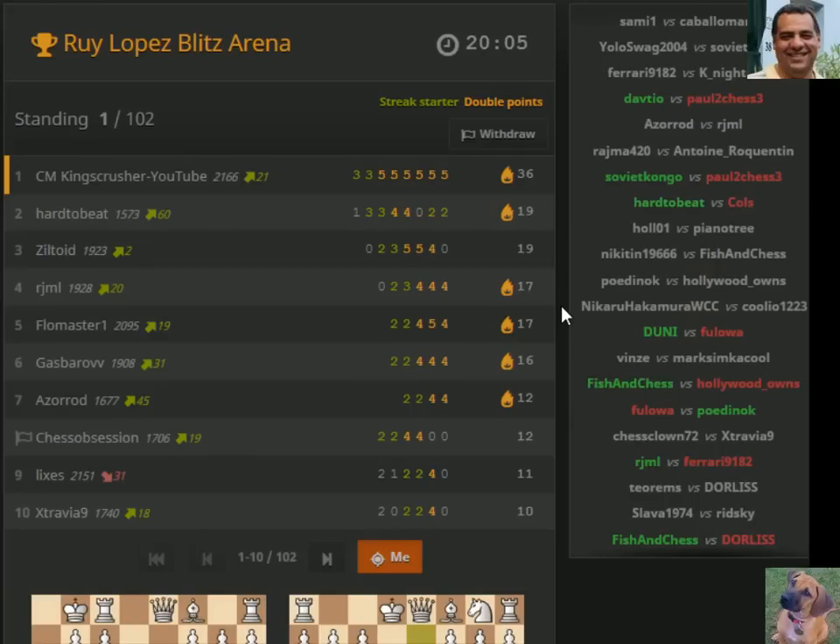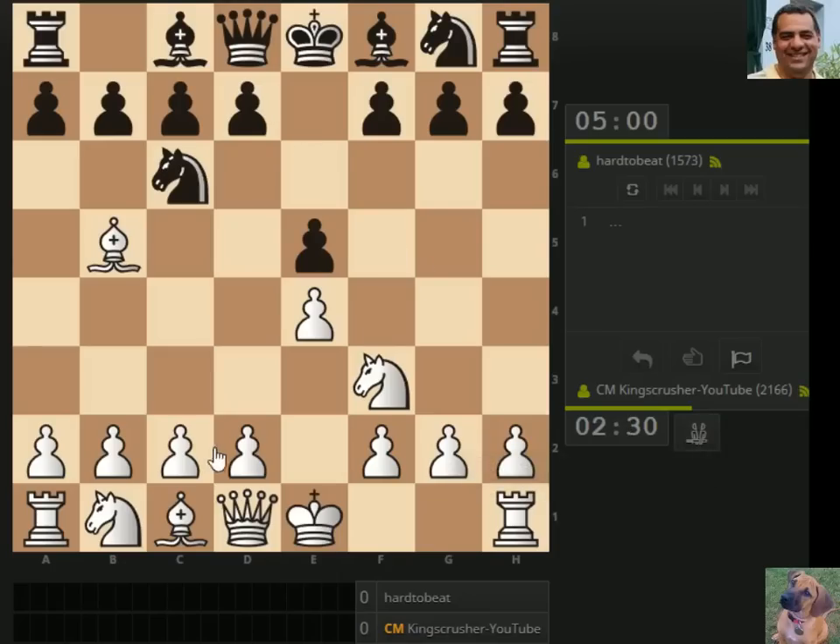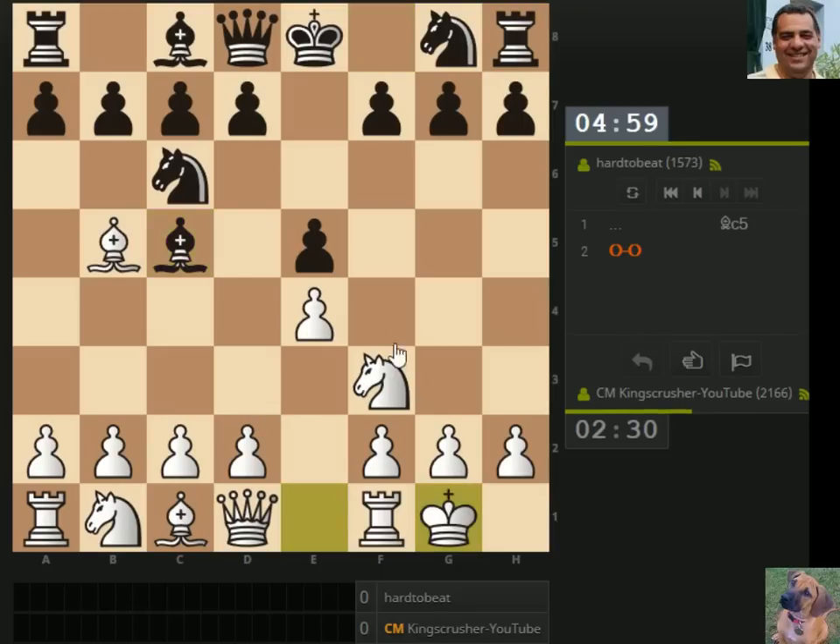Okay, we're doing alright in this tournament so far — it's a reasonable start. 36 points, every game berserked, 100% berserk rate, two and a half minutes. There was some time pressure in some games, not too much. Let's go. Going for black to move. This is the rank two — hard to beat. I've just berserked the rank two — normally you don't want to do this, berserk the rank two because they're probably in good form.